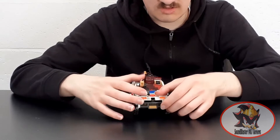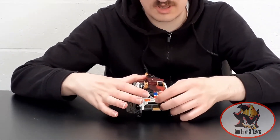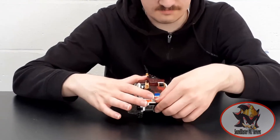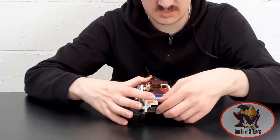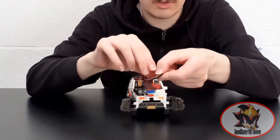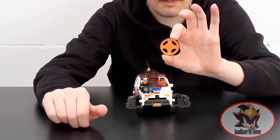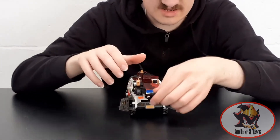If I were to pull Longarm back, it would fire a steering wheel-shaped projectile disc out, but I'm not going to do that too accurately for fear of losing the disc, so I'll just catch the disc as it comes out to show you what it looks like. And back in it goes.